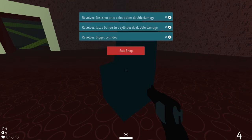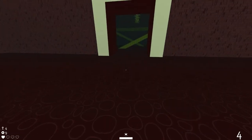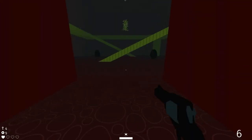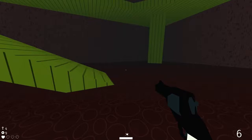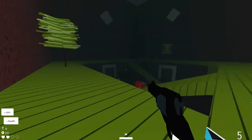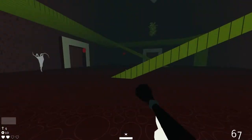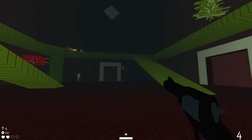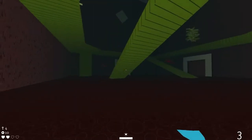Bigger Cylinder. First shot after reload does double damage — that's not very useful. Last two bullets in cylinder do double damage. None of them are good. Looks like we've got two chests up in here, so what I'm going to do is just immediately book it upwards — spawn the enemies. Oh hello. Oh, didn't take falling damage from that. Got to worry about these things, though. Luckily, as long as I strafe around, not actually a problem.